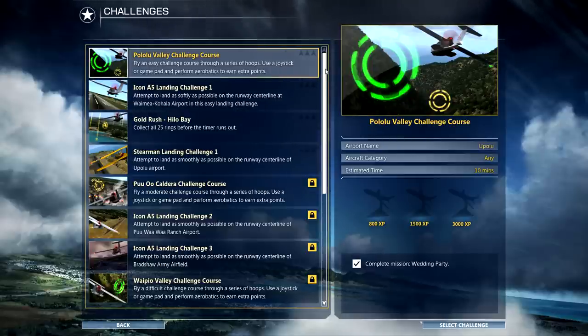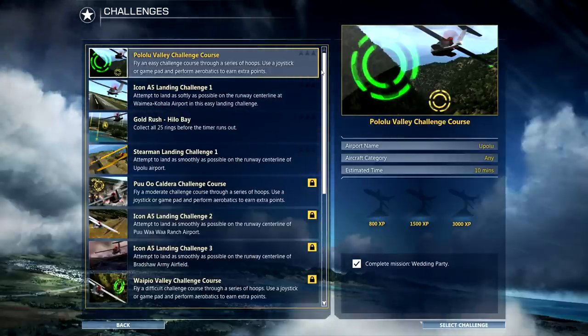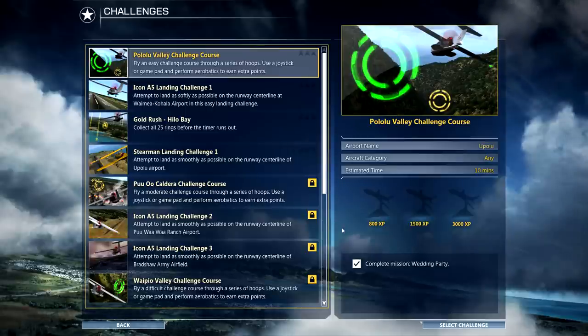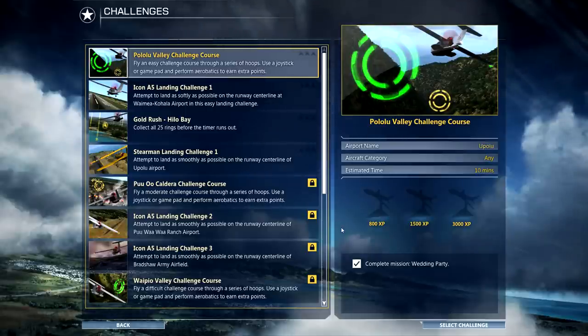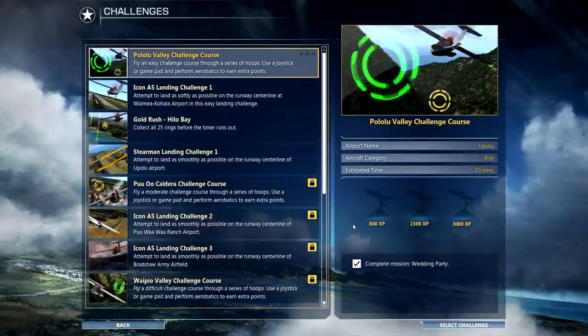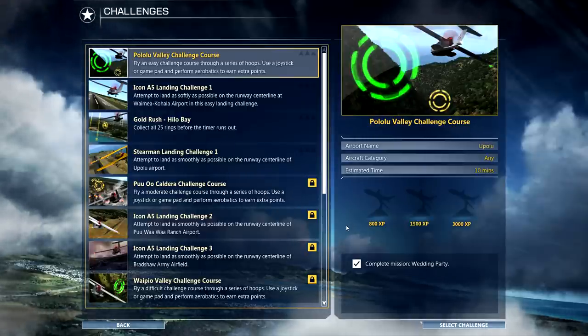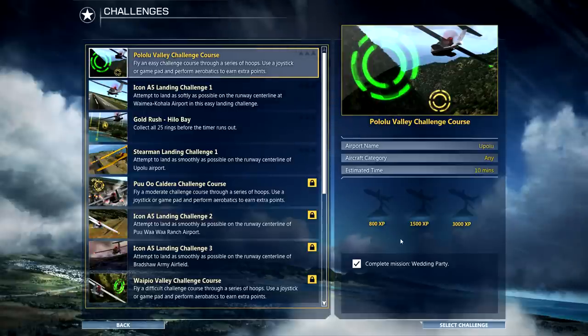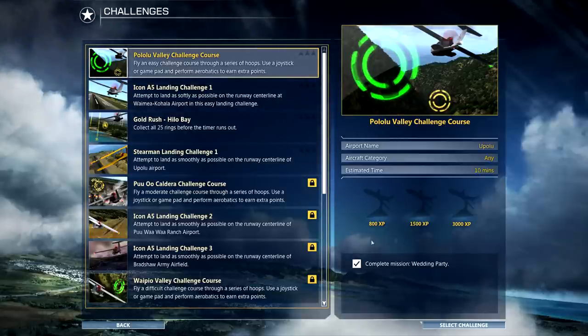Challenges are exactly what they sound like — they're more like the missions from FSX: flying through rings, flying through mountainous terrain, courses, landing, landing in bad weather. There is a new XP system in the game where you can level up your pilot character, sort of like an RPG or first-person shooter. So far, all I can find that the levels do is unlock paint jobs for the aircraft. There's also three stages of completion, so there's some replay value — you can run through it again to get all the XP and rank up.